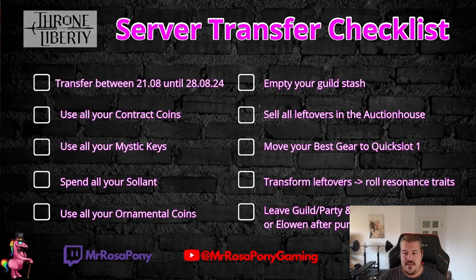Once the time has come, leave your guild, leave your party, and then purchase the transfer ticket for 29,000 solen. You can then select to go to Kales, Solar, Ezekiel, or Eloven, and your transfer is processed. You'll need to log out, and once you log back in you are already on the new server. If you have any more questions, let me know in the comments — I will answer everything in less than 24 hours.